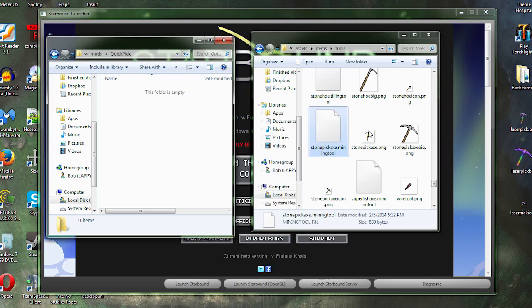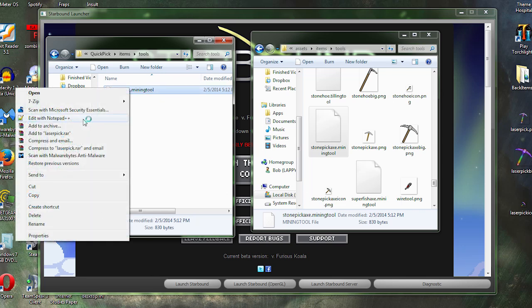Go ahead and copy that. If you look up top you can see the hierarchy: assets, then items, then tools. We're going to mimic that hierarchy in our quick pick mod folder. So we need an items folder, and inside that a tools folder. Open up that tools folder you just created and paste in the stone pickaxe mining tool file.